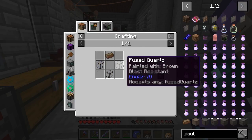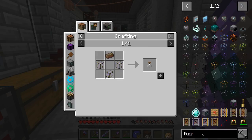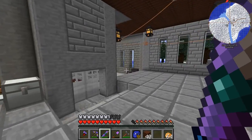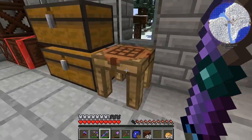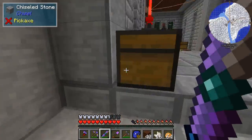Soul vial — so it's fused quartz that we're going to need. Fused quartz — I think that's just a whole bunch of quartz. Wow, I get turned around in this base more often than I should. So let's see — four for one. Let's go ahead and make about four of these, so we're going to need about 16 quartz.